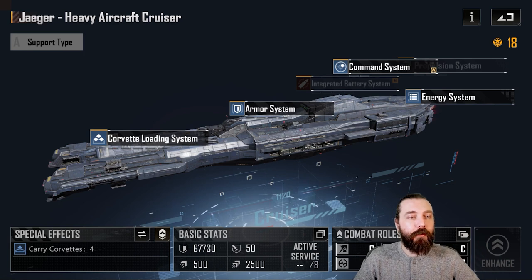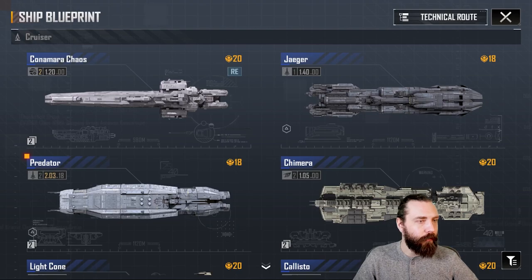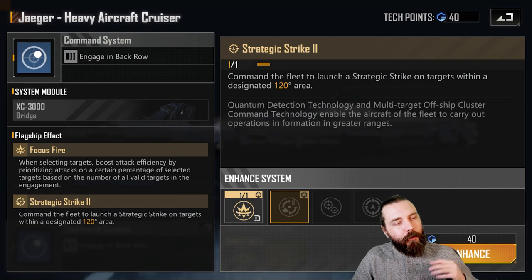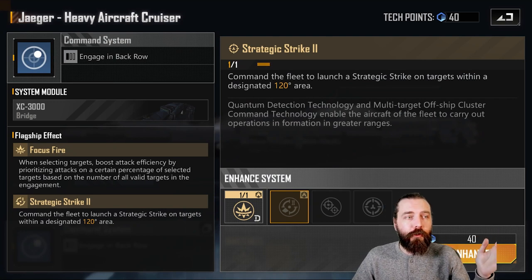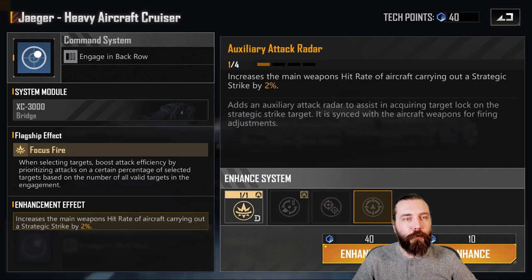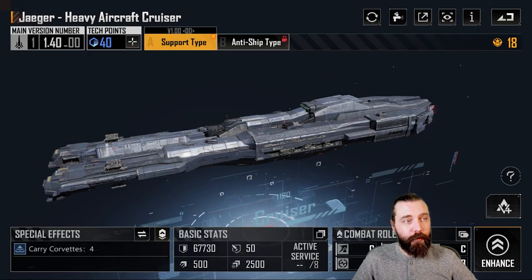So it's pretty decent in the role of a carrier. With the new command systems, let's go back out to normal Blueprints. It has Strategic Strike 2, which is the sort of angled one — a bit more difficult to use than just a giant circle, but definitely completely and utterly usable. It has the max Strategic Strike targets, which I personally still don't think is worth running, and you have increased hit rate of aircraft carrying out the Strategic Strike by 2% times 4, so you get an 8% bonus to hit rate, which is actually quite nice.